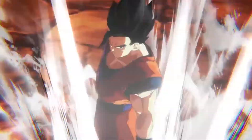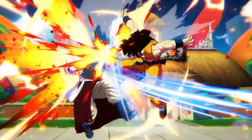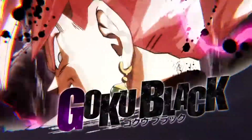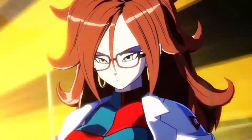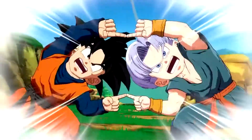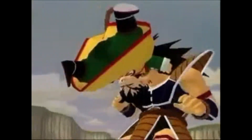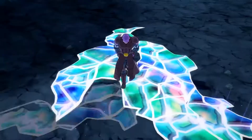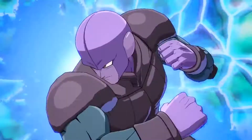The character roster is up to 24 characters, including everybody from Nappa, Yamcha, and Tien from the old-school series, all the way up to Beerus, Hit, and even a whole new character, Android 21. The controls are great, the super moves are flashy and fun — just what Dragon Ball is. To come from the old-school Budokai and Tenkaichi series to get to today is a huge bump. There is tons of hype behind this game, with great reviews so far on websites.